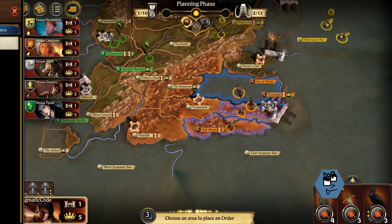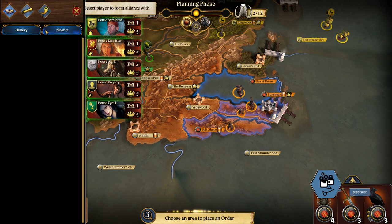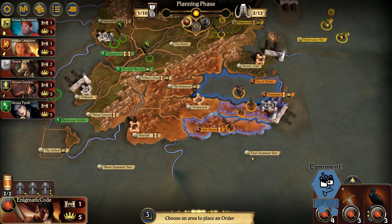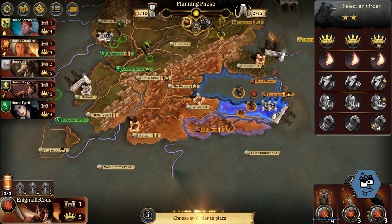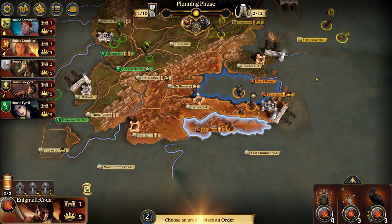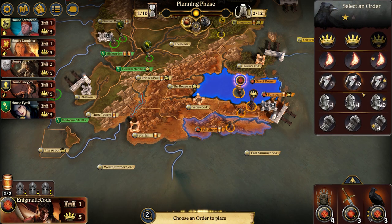The house cards for Martell are all oriented around a 'don't attack here, you're going to regret it' message — use that to your advantage early game to secure good relations with Tyrell and Baratheon. To further solidify that alliance with Tyrell, we're going to muster on turn one, and they can't do this, so you're going to get a troop number advantage. I'm going to place a March order on the Sea of Dorne to move out to the East Summer Sea before Baratheon has a chance to.